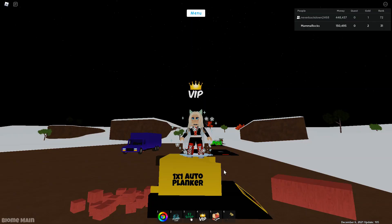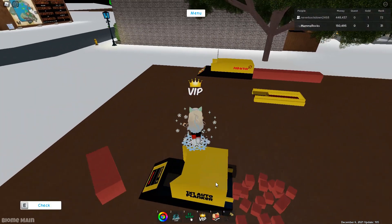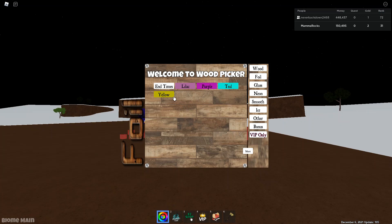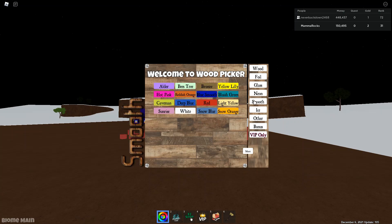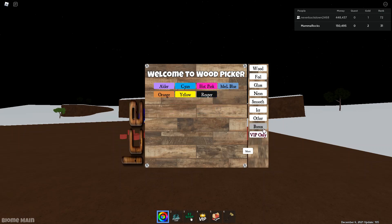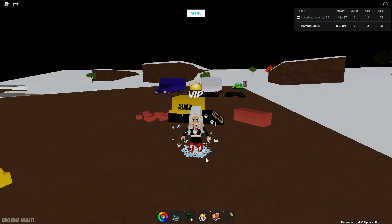Hello everybody, here I am in Builders Edition 3 and there is a one-by-one auto planker. If you cannot afford the Wood Picker 3.0 for whatever reason, I want to show you something. I'm doing a Christmas build so I'm using the End Times wood because it has a beautiful snowy kind of effect.